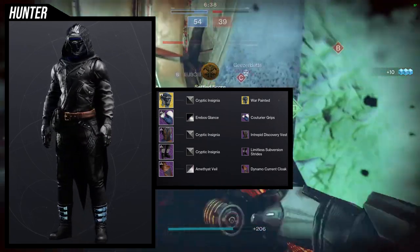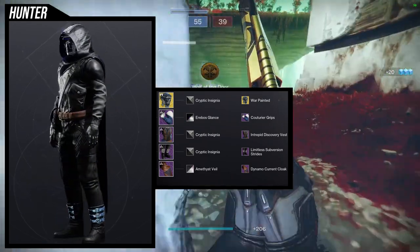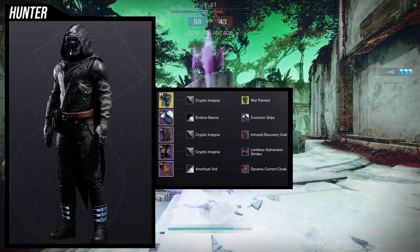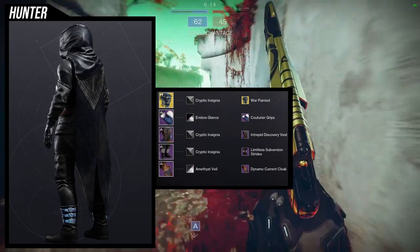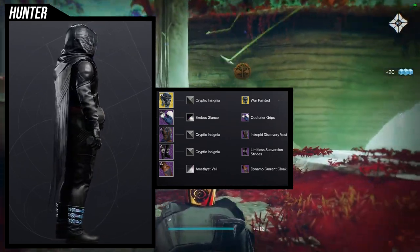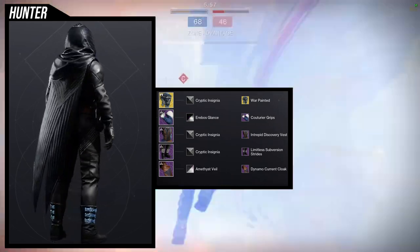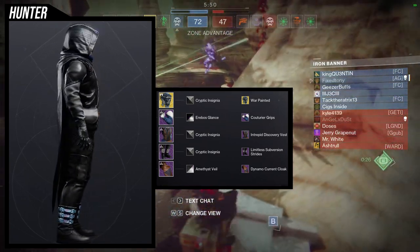For the shader, we're using Cryptic Insignia with Arabos Glance and Amethyst Veil — a lot of black shaders here. For Couturier Grips with Arabos Glance: with Cryptic Insignia it turns the arm all white and the shoulder pad turns black; same thing for Amethyst Veil — it turns it all purple but still retains that shoulder pad black, which is why I'm using Arabos Glance. For the chest piece, Intrepid Discovery Vest — I really like it and it goes well with the Limitless Subversion. Cryptic Insignia is your best choice for an all-black look on the boots, aside from that bright blue on the straps.